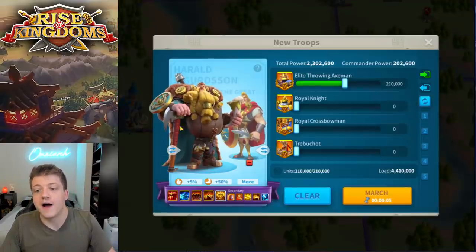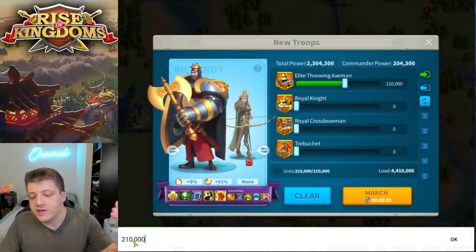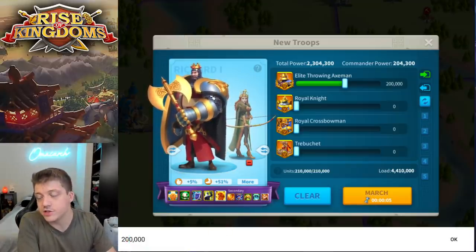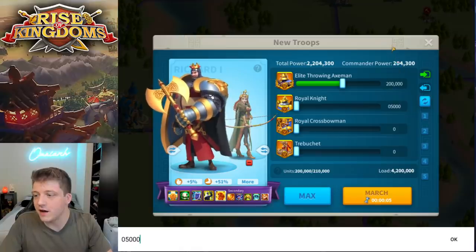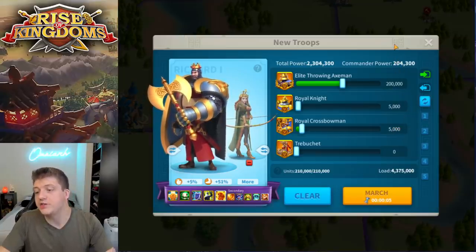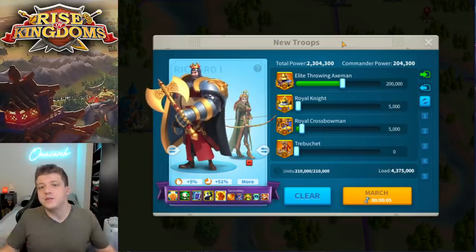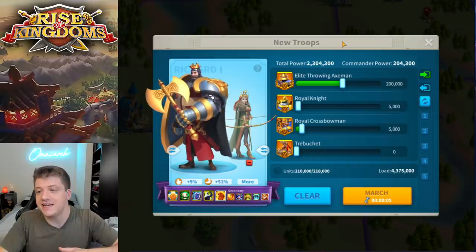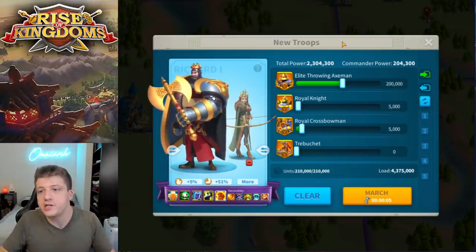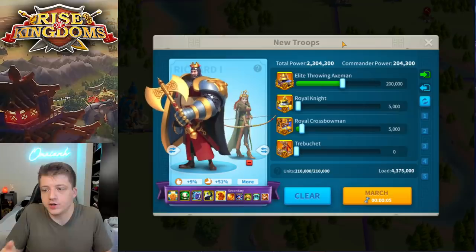When you're using Ethelflaed, the primary strategy is to not have full infantry but something like 95% infantry. So if I were to do a Richard primary Ethelflaed secondary, I would reduce the amount of infantry by ten thousand — bringing it down to 200k — then do 5,000 cavalry and 5,000 archers. This applies for T4, T5, T2, whatever tier units you have. When an army gets beaten down in the open field, troops deplete in the same ratio to which your army is built — so it's not like all your T5 knights are killed first.